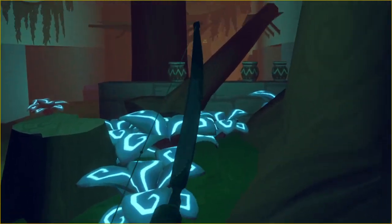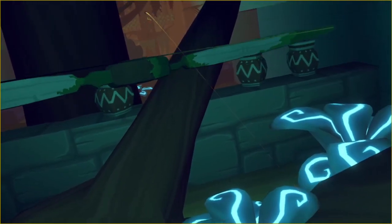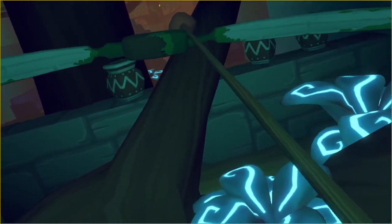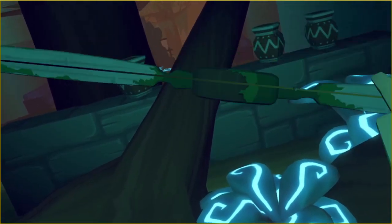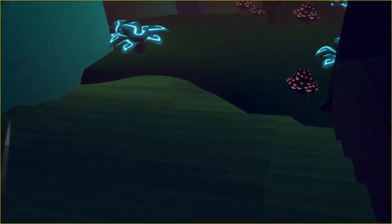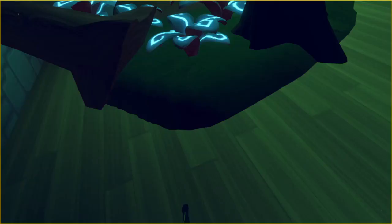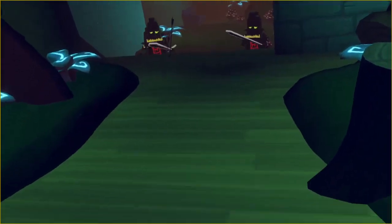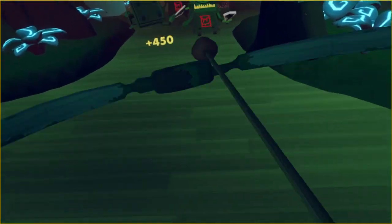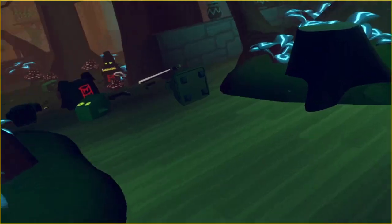You will get a mortar over there, so take it out. When you get here, you'll spawn four goblins. Taking out two of them will spawn the second wave, which will also be two goblins. The third wave will spawn four goblins and three flyers.